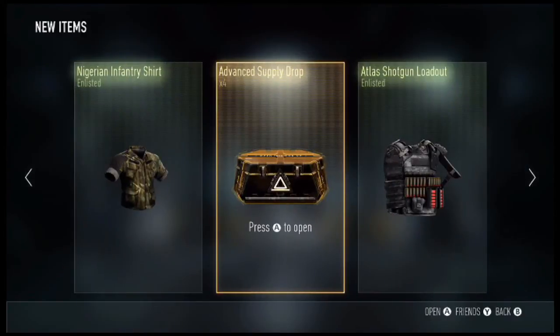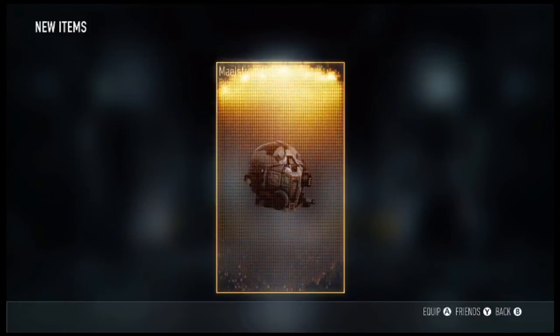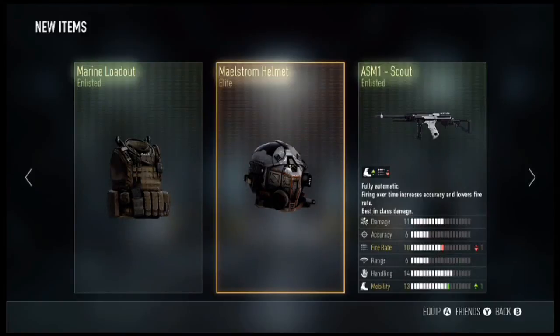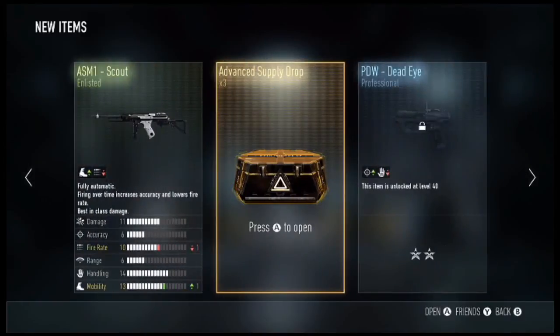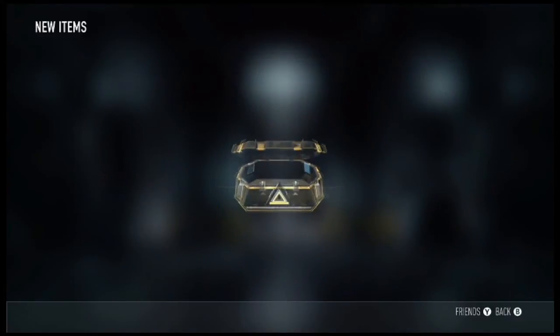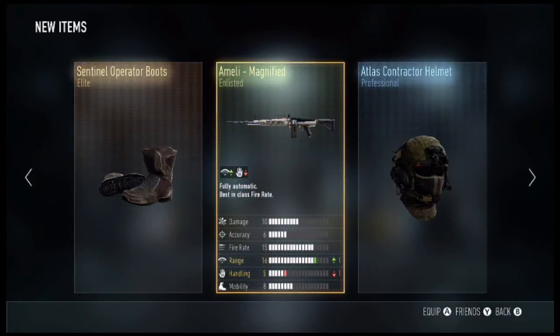Four more to go. We get an Elite Mouse and Helmet, the ASM1 Scout, and a Marine Loadout. So we get the ASM1 Scout Boots and the Atlas Contractor Helmet.